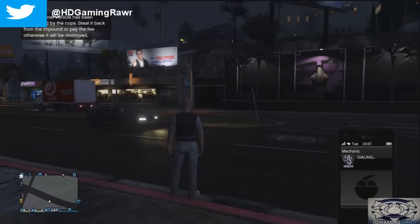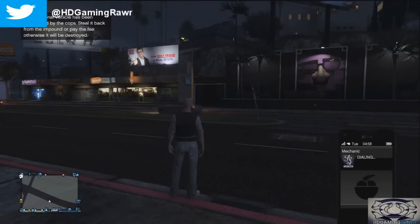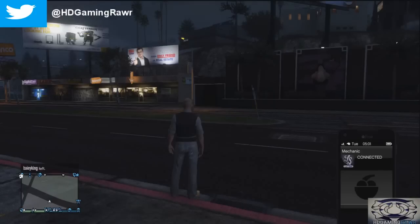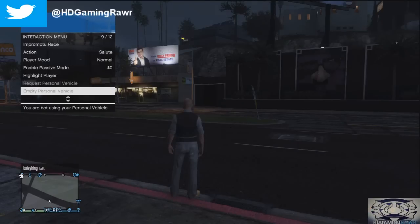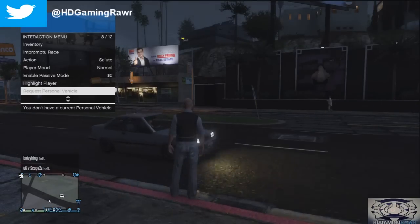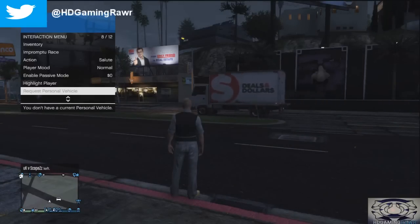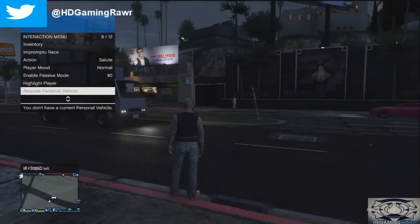Once you phone up the mechanic, you want to call a different vehicle than the one you're duplicating. I'm duplicating the Gunlet, so I'm going to order something else. Then when you've ordered something else, hold the back button quickly and request a personal vehicle, keep clicking A or X on PS3. As you can see, the vehicle being delivered is not the one I ordered — it's the one I'm duplicating.